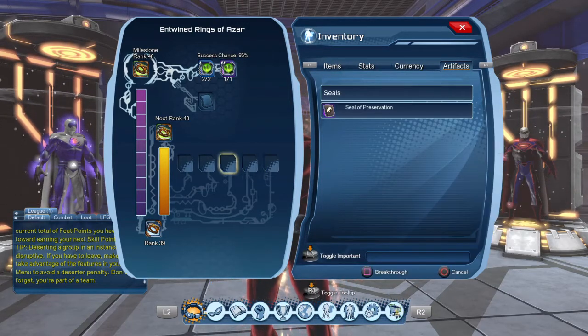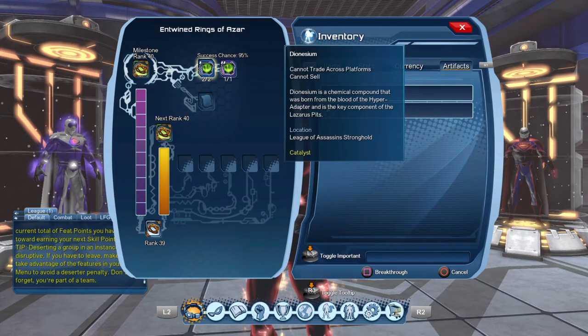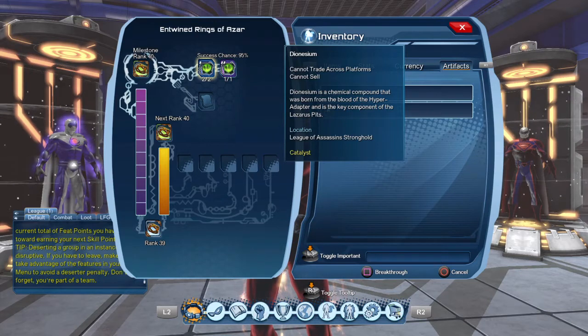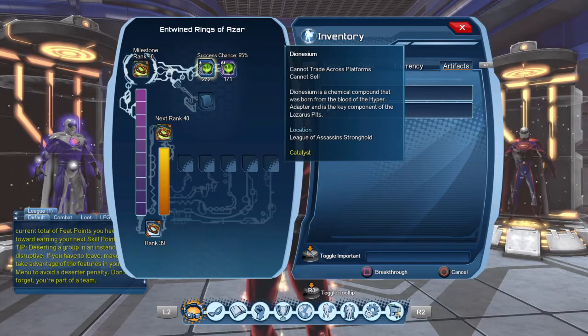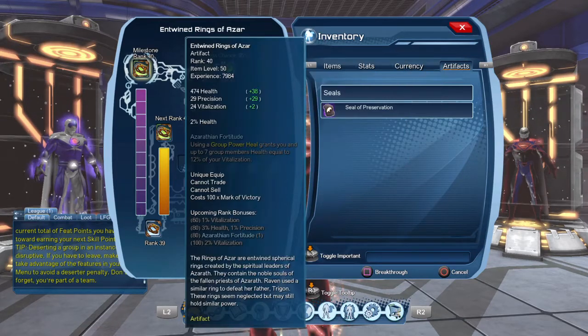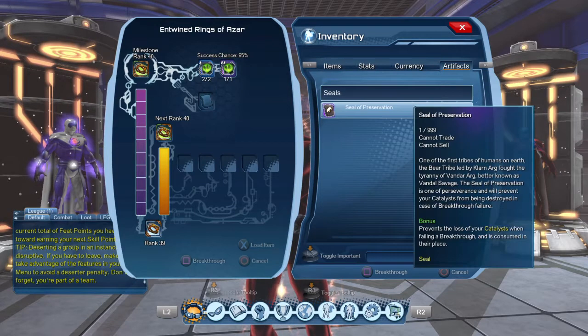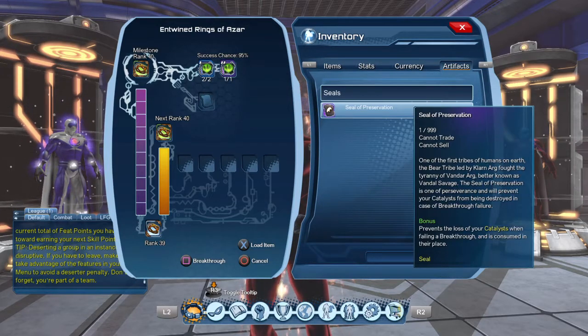Once I reach rank 40 there are two things I could do in order to break through. As you can see, there's a 95% chance of success to break through, so there's a 5% chance I could fail. If I fail my breakthrough, I will lose my catalyst, I will lose my Dionysium, I will lose my superior Dionysium, and my artifact will still need to break through.